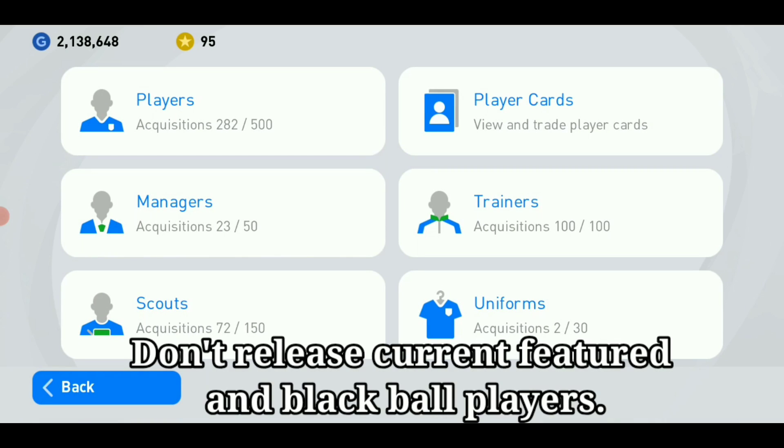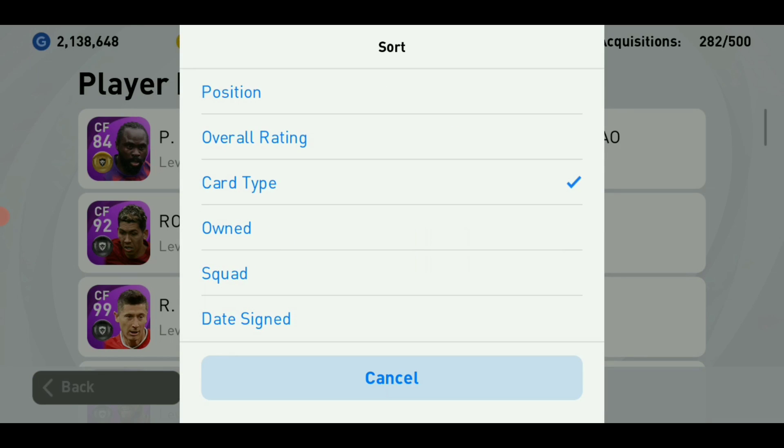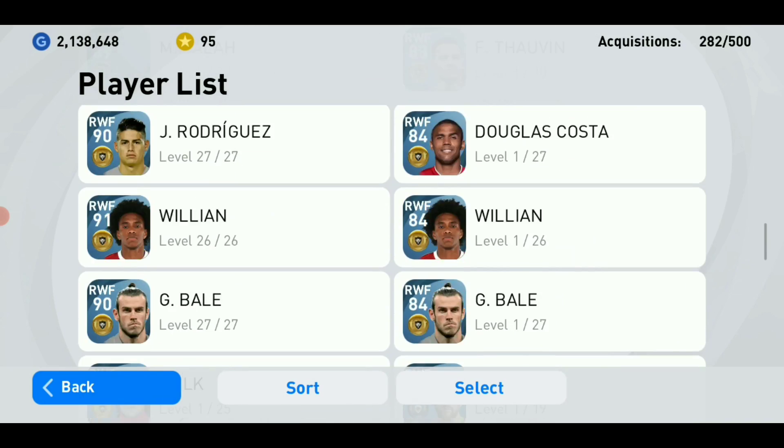Tip 3: Don't release current featured and black ball players. Save them for next year, because in the next season these players will become carryover cards, and carryover players are worth more GP.